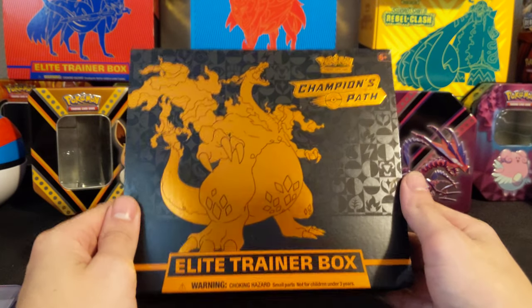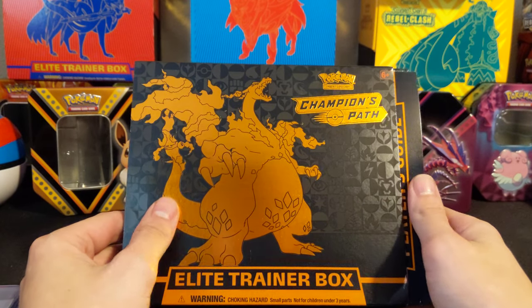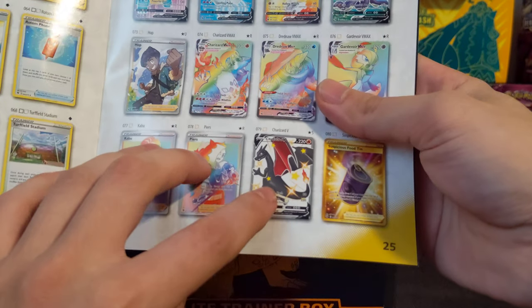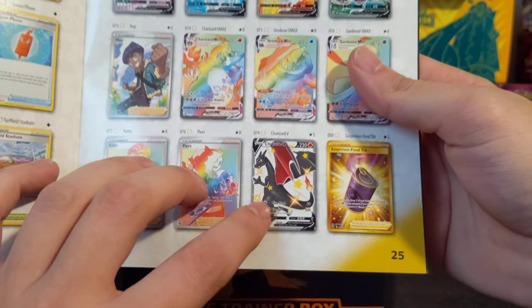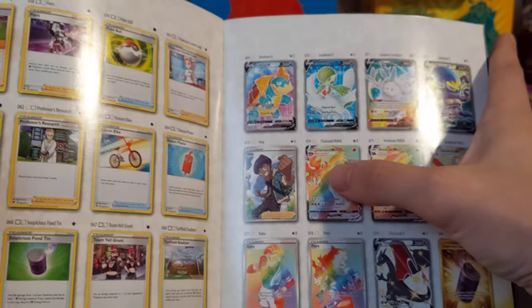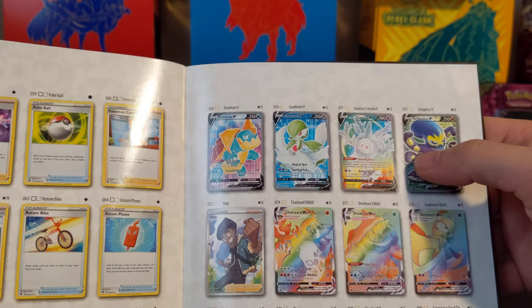I opened actually a bit of Champion's Path off-camera — an Elite Trainer Box, two of the pin collectors, and a double. I pulled the Fire one, guys. In my fourth pack, I pulled him. The Dubwool, I pulled a Suspicious Food Tin. And I'm still looking for the Rainbow Rare Charizard VMAX. But I also pulled a couple Full Art Vs — I'm pretty sure I got Corsola, Grapploct, and Gardevoir. So we're doing really well, actually.